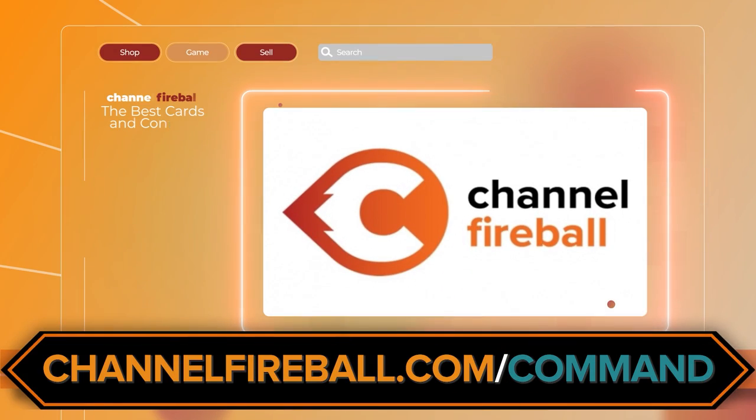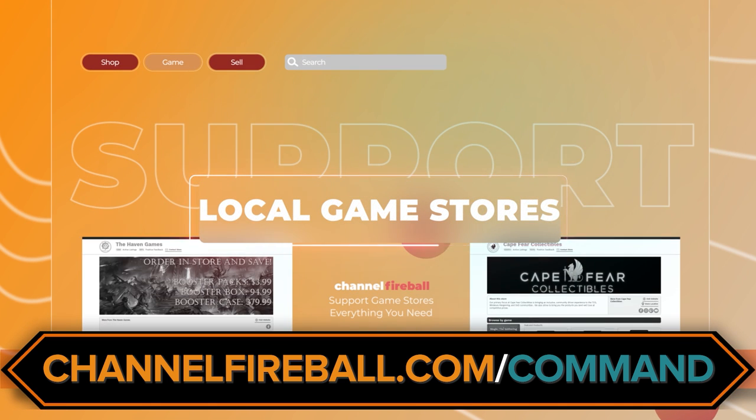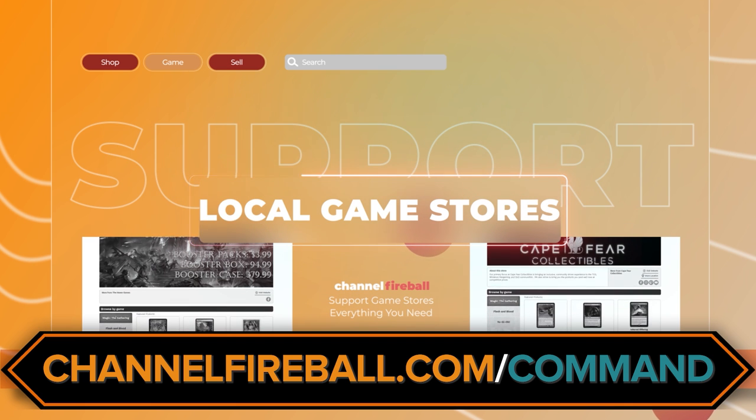Before we get into that, if you want the Painbow deck, the Legends Legacy deck, or anything from Dominaria United, go on over to channelfireball.com/command. That is the place to go to get all of your Magic products, singles, anything at all. You're going to buy Magic cards, so you may as well use our affiliate link — not only are you getting the cards you want for your brand new decks, you're also supporting the content you enjoy.